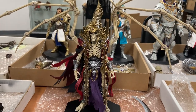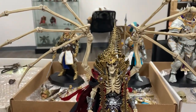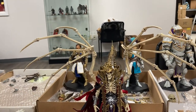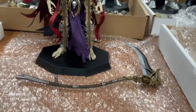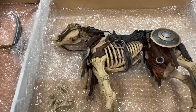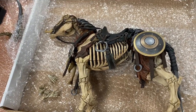This is Necronominus himself, head-to-toe resplendent in sartorial splendor, with a big huge profile and those magnificent bone wings, and then this scythe, which is his signature weapon. And then we have a skeletal horse, dead, lying on its side.